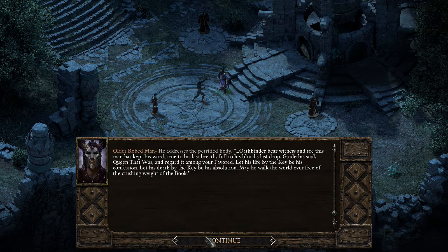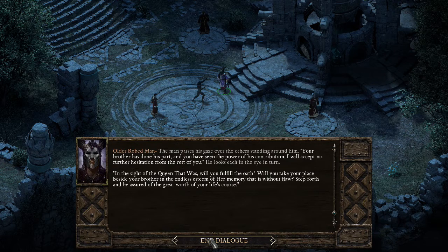Let his life by the key be his confession, let his death by the key be his absolution. May he walk the world ever free of the crushing weight of the book. Your brother has done his part and you have seen the power of his contribution — I will accept no further hesitation from the rest of you. He looks upon the sight of the Queen: will you fulfill the oath? Will you take your place beside your brother in the endless esteem of her memory that is without flaw? Step forward and be assured of the great worth of your life's course.